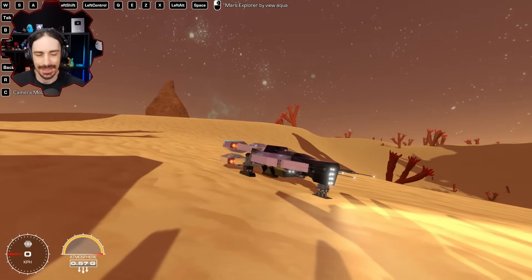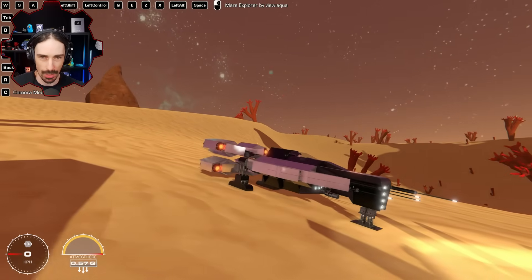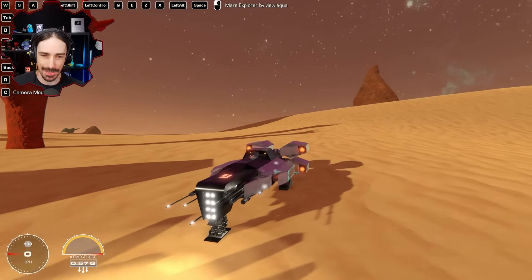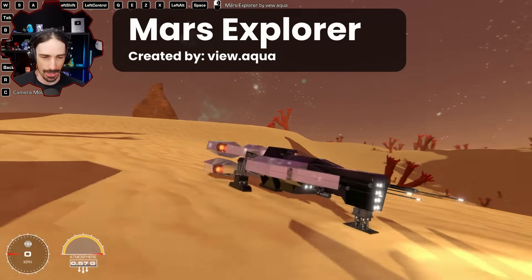Welcome back to the channel. Today I went to the workshop to find some of the better space creations, because I have not been on the workshop since the space bound update came out. I wanted to see what people have been building since they've had an opportunity to use all these new parts. We're starting off with the Mars Explorer by View Aqua.